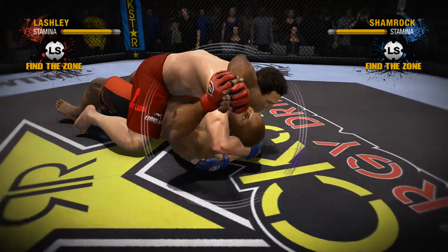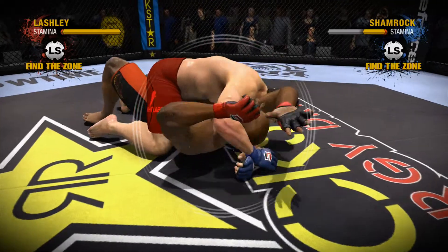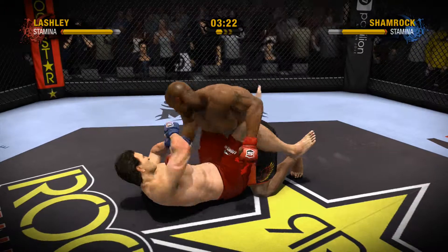Oh, wow! He might actually escape this. You've got to be kidding me — this guy's got a chance. Lashley doesn't tap. He's refusing to let the arm triangle finish him.